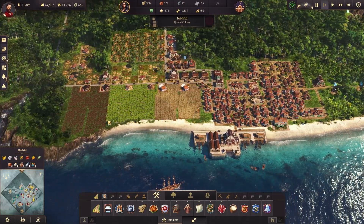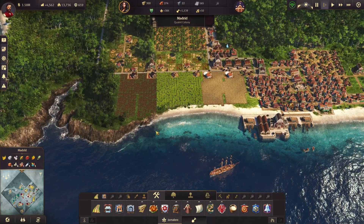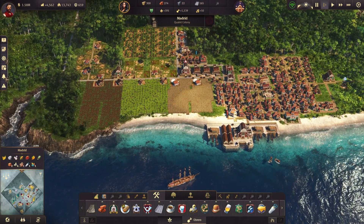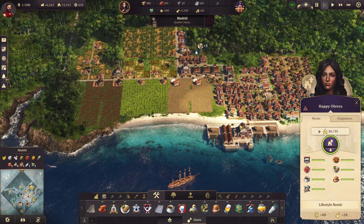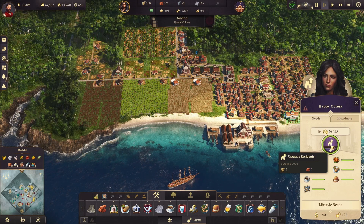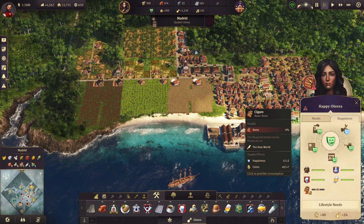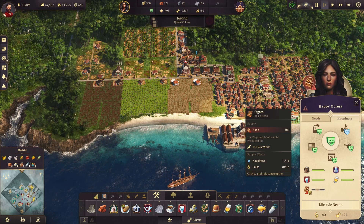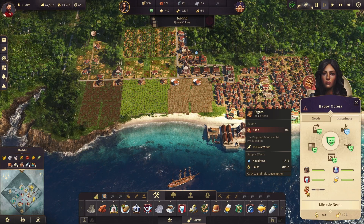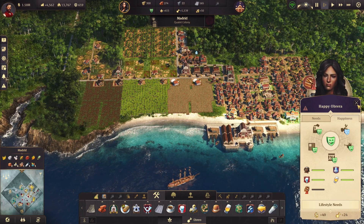I also want to validate that the lifestyle needs are met — yes, we've now got work clothes for the Jornaleros, which is why our profitability is back up over 4,000. Things are looking really good. Madrid is in a profitable state. We could upgrade a house to an Artista right now if we wanted to, however they do not have cigars yet, and cigars will make us even more profitable. Professor wants to be profitable everywhere — I must have all the money.